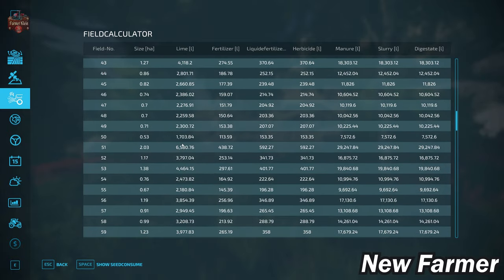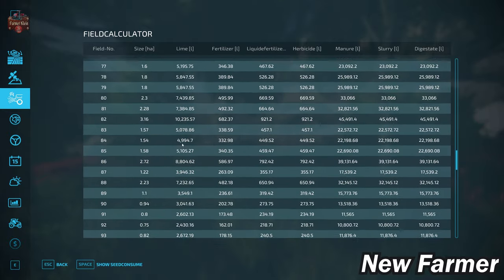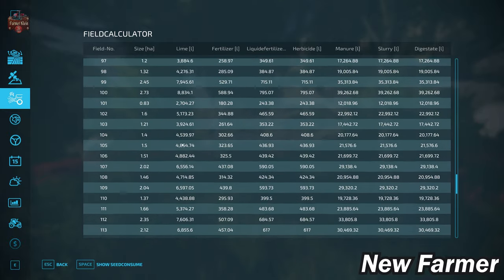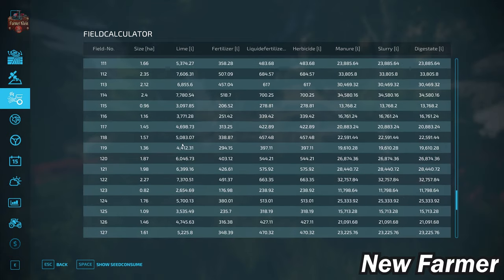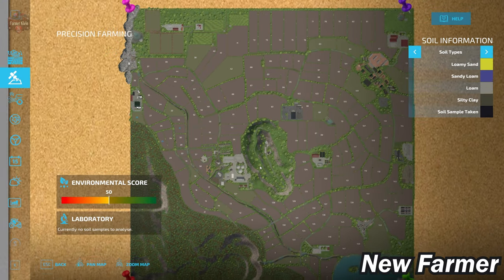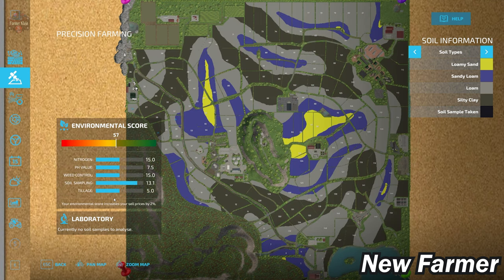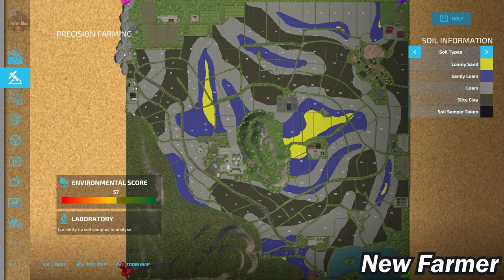From the description, we learned these fields are basically going to be smaller than 3.7 hectares in size, so this map would be pretty good for small to medium-sized machinery. As far as the precision farming soil map goes, this map uses the French soil map, also known as the default soil map. Our starting farms are going to be a mix of loam and silty clay, with a fair bit of silty clay to the south and north of the map's center.